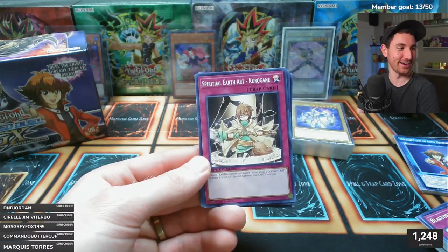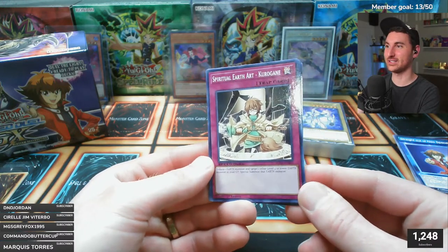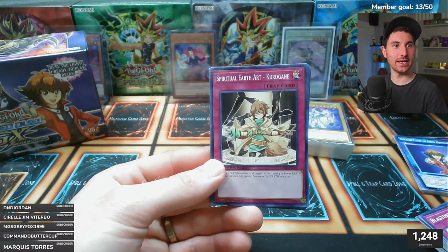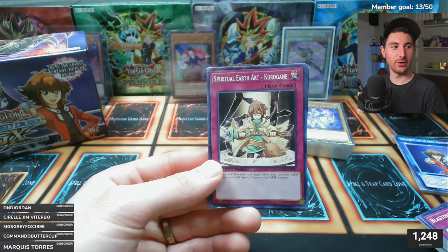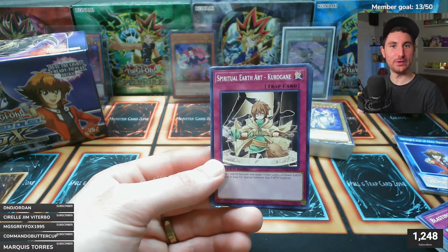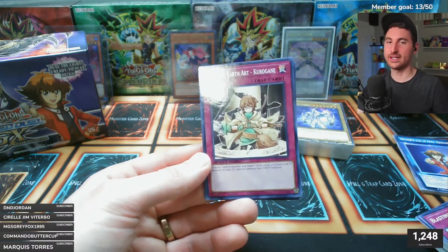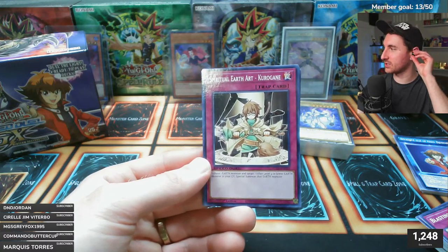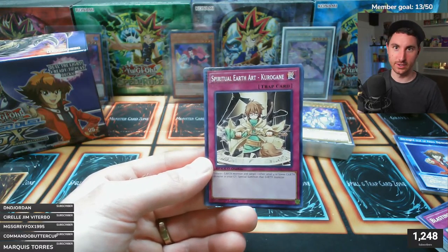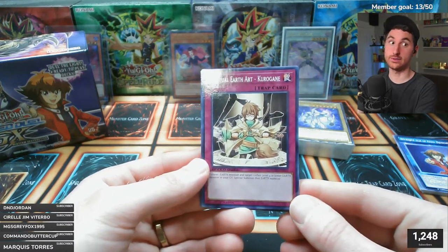That's pretty sick synergy - filling up the graveyard too. Wow, they all came from Light of Destruction - a set I opened a lot when I was younger but wasn't paying attention to those cards. I was focused exclusively on Lightsworn cards and also trying to hunt down Gyzarus. I was a Gladiator Beast player back then - Gyzarus was one of the big chase cards of Light of Destruction, only a super rare but a huge card because it changed everything for Gladiator Beasts.